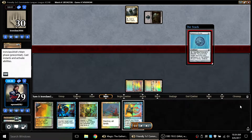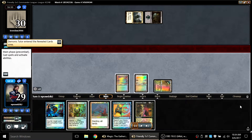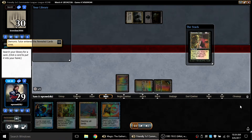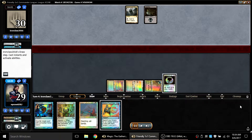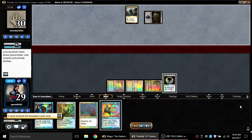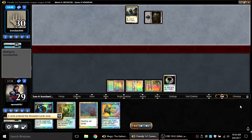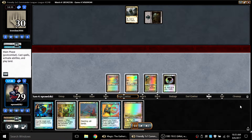I decided I don't want to imprint Spell Snare under Chrome Mox, because if I had done that I could have countered with it but then it would have been imprinted. My hand is a little clunky for this reason. On the next turn I tutor up a Talisman to get white mana and have a Spell Snare ready to go. Opponent tries Cabal Therapy naming Force of Will or Counterspell — it doesn't stick.